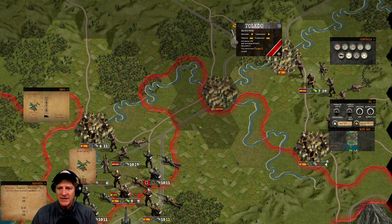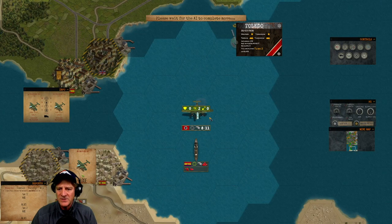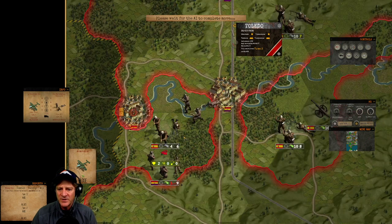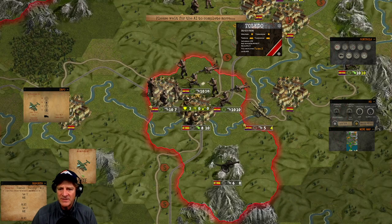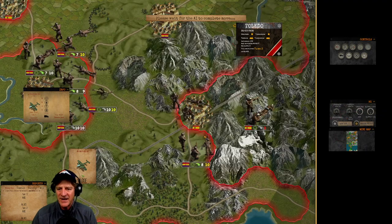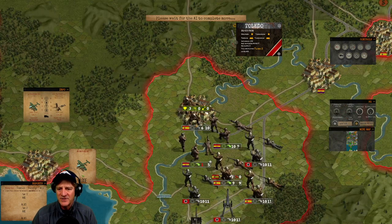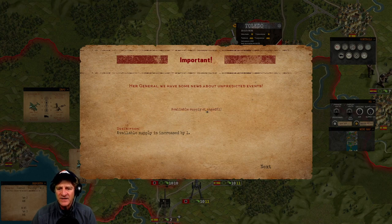We end turn three and watch enemy actions: Republicans take a city we expected to lose, their ship pounds our aircraft, and forces attack our infantry. Importantly, I made a mistake moving artillery away from our defensive position — you always want artillery right behind your units to provide defensive fire, and that cost us the unit. There's a random event notification: available supply increased by one. There are lots of little random events creating variability in battles, which is fun.